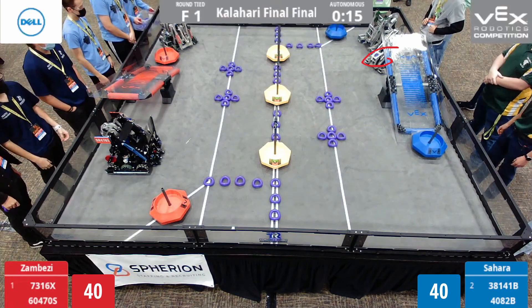Blue team, knowing this, places both robots on the same side to get the middle neutral and the upper neutral — not challenging Semicolon. The reason 4082B is placed up here rather than challenging directly is that it's a shorter path from this position. You can sit closer to those tiles because there's no goal blocking you and no rings in the way, making them slightly faster. Visibly on the field, these robots are closer to the corner.